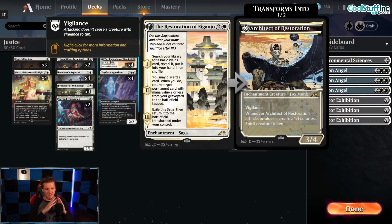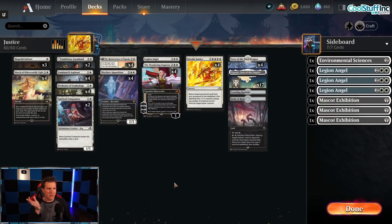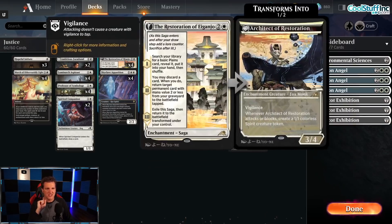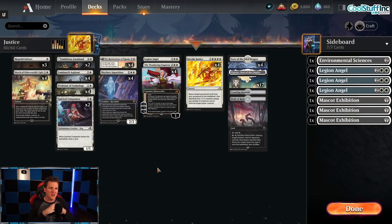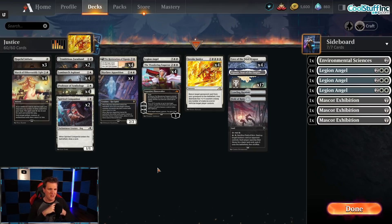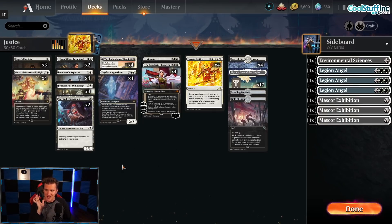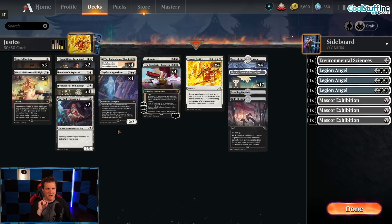I love Restoration of Eiganjo — this is a fun value-based little enchantment that can create sweet engines to get back cards again and again, like Hopeful Initiate, Ambitious Farmhand, Spirited Companion. But it can also just straight ramp you. It can get back Field of Ruin if you're having trouble with creature lands. I've got four copies of Skyclave Apparition. Why Skyclave Apparition? It hits Planeswalkers — it hits the Wandering Emperor and Sorin, which Brutal Cathar can't really do anymore. I like the Apparition a lot more in this particular deck because of that specific interaction, which I think is becoming more and more a part of the meta. This is a mid-range deck, so we do need to exile Planeswalkers — a lot.